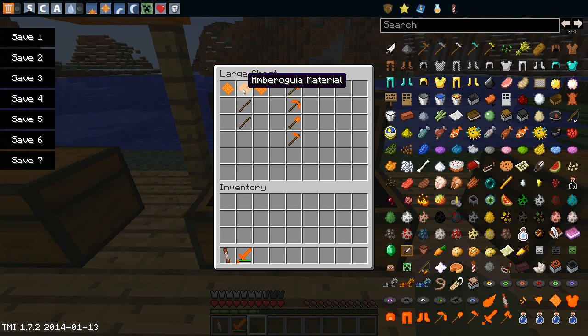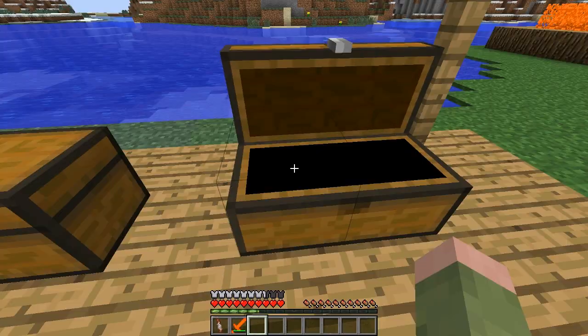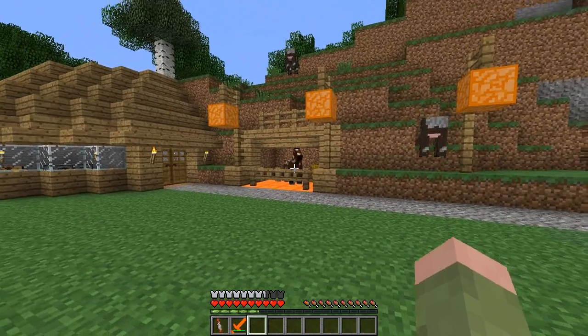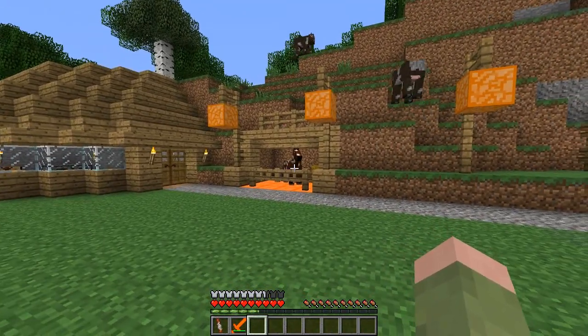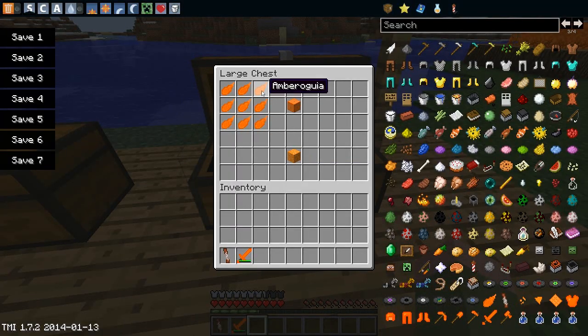Here are the tools, and you can see the Amberogia material — nice. Moving on to the different blocks, as you can see up here I've got these cool blocks around the place, and my character over there is rocking it out with the material. This block is created with Amberogia like this and you'll get the Amberogia block. The Amberogia distributor is not yet fully available — I think I spawned that in with Too Many Items.